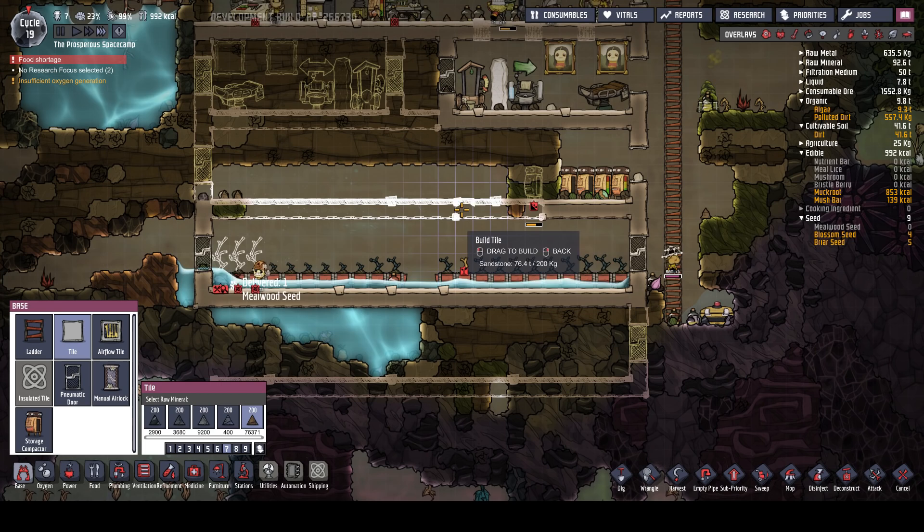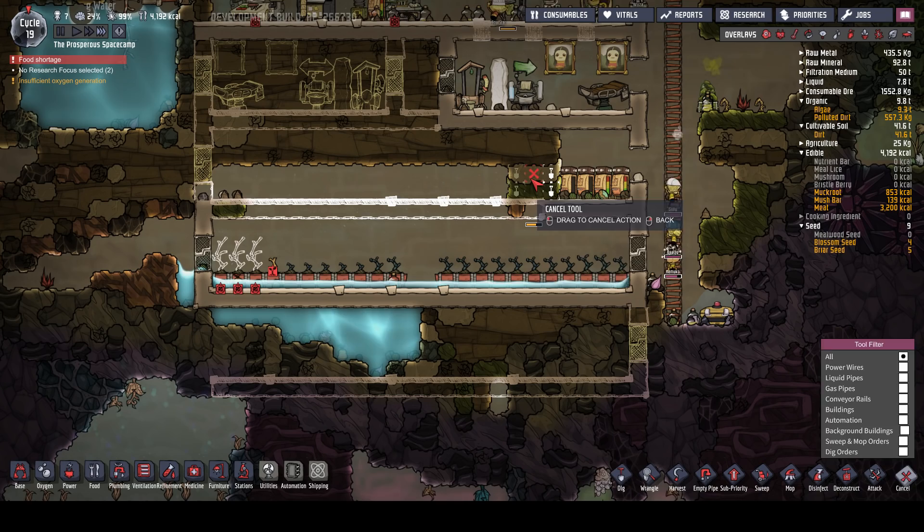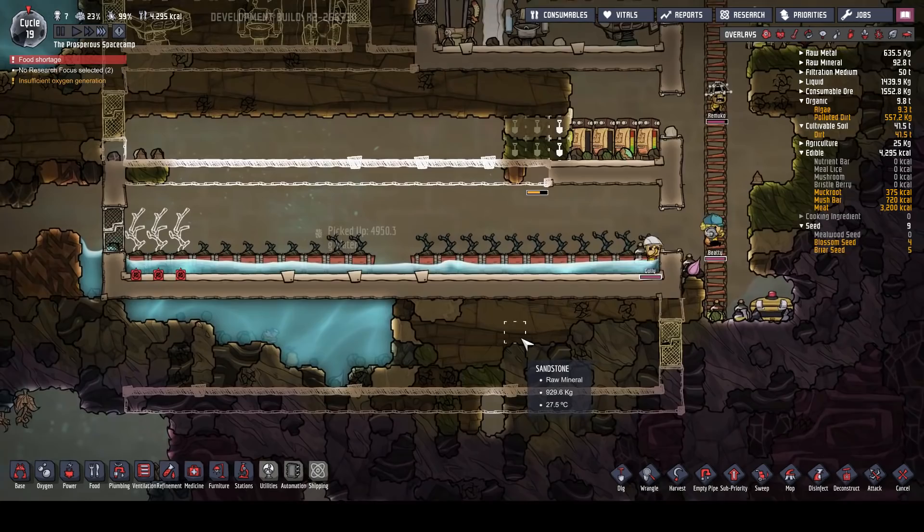We're gonna run out of metal, fine. Let's grab one of those, stick that in there and let's dig those out. Let's cancel that and dig those out. There we go, so you can get that built in. That'll be great.